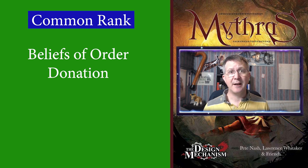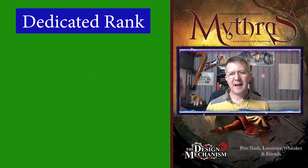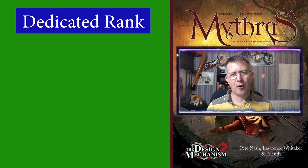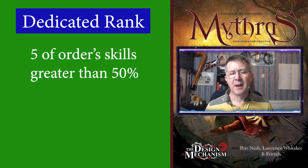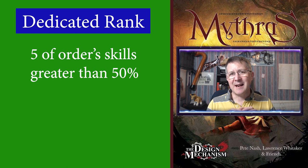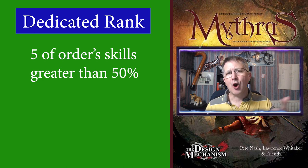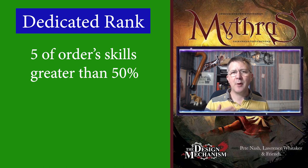In order to progress to the second rank — the dedicated rank, remembering that's just the generic term — you have to have knowledge and abilities. How this manifests in the ruleset is that you must have at least five of the order's skills at 50% or more. This immediately demonstrates that each order has a range of skills that they actually train in. For example, if it was a thieving guild then stealth might be important, or if it's a merchant order then bargaining, commerce, locale, and things like that.